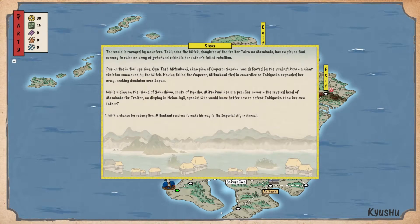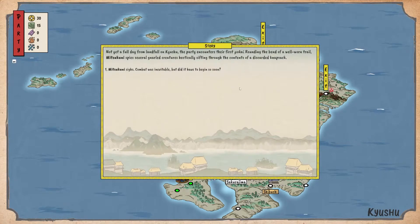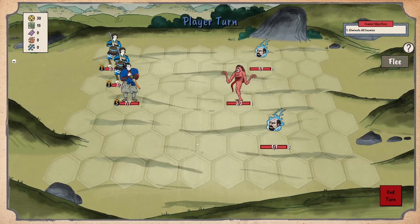So to give a brief overview of the story: a witch has taken over feudal Japan. Our hero, Mitsukuni, attempted to defeat her and was in turn defeated. He exiled himself to the far south, but now he's going to the Imperial City because he hears the head of the witch's child is speaking. And apparently that's gonna help him take revenge. But first, gotta kill some yokai.